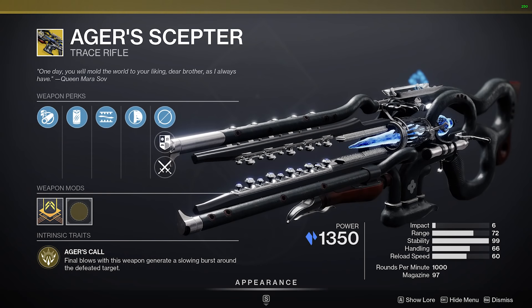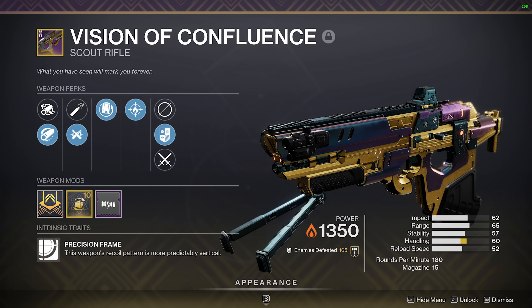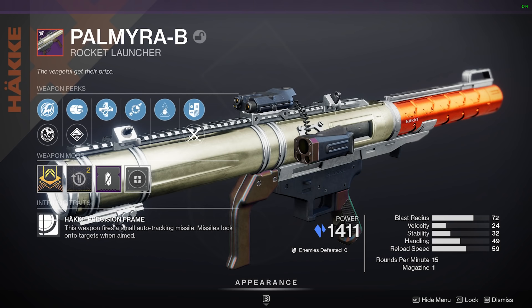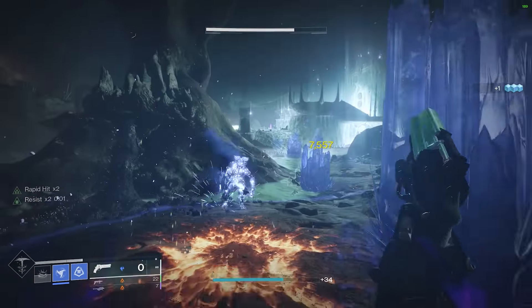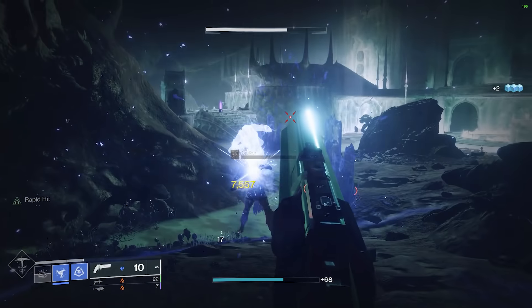If you do use the Ager Scepter, try pairing it with an energy slot primary to handle elemental shields, and then the new stasis rocket launcher in the heavy slot. Honestly, this build is so fun to use, I'm going to have a hard time switching off of it. If you have any ideas on how to improve it, please let me know in the comments.